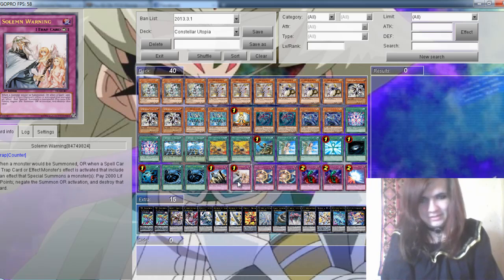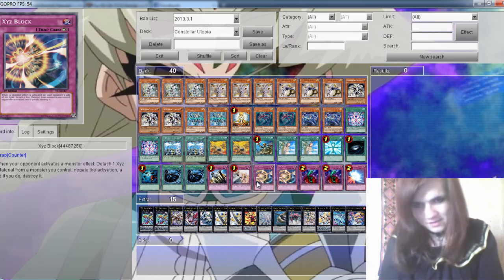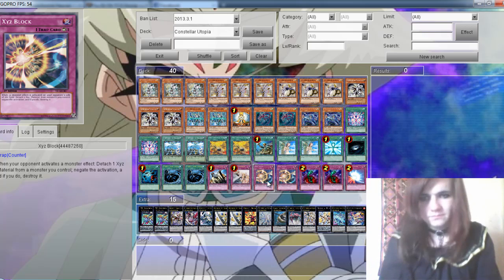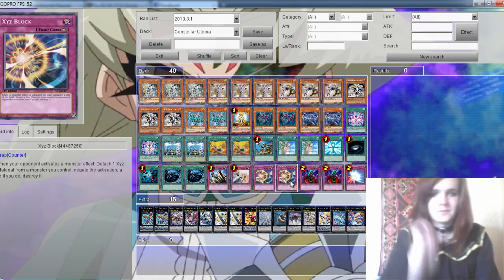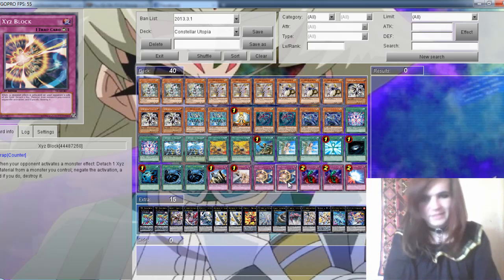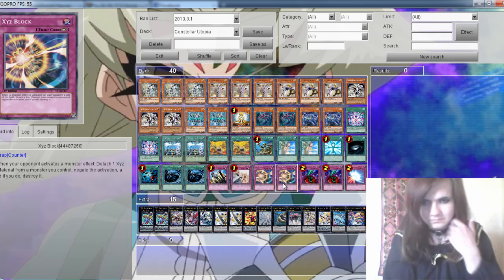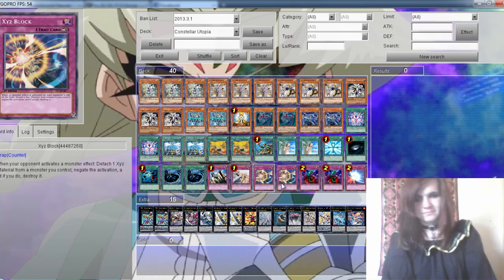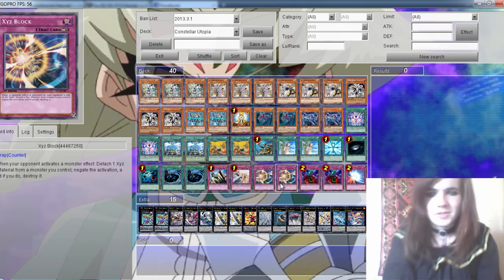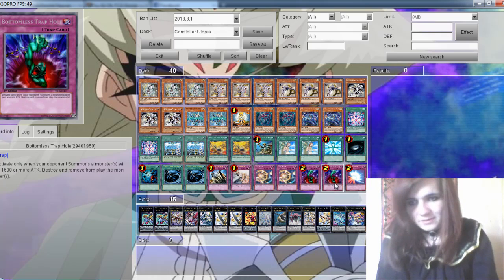1 Transendent, then 2 Exceed monsters. When your opponent activates a Cluster monster effect, you can detach one Xyz material you control and then negate the effect and destroy the monster. So it's a really, really nice card — I'm still figuring it out but it looks pretty good. Then 2 part monster protection from monster destruction.